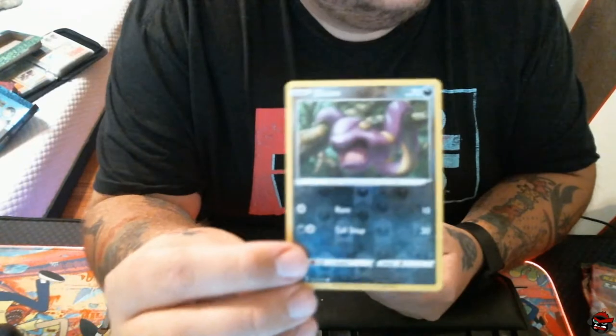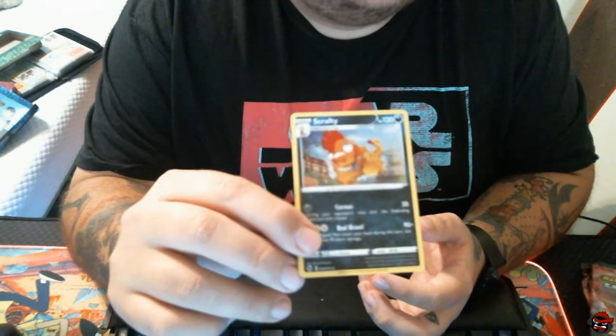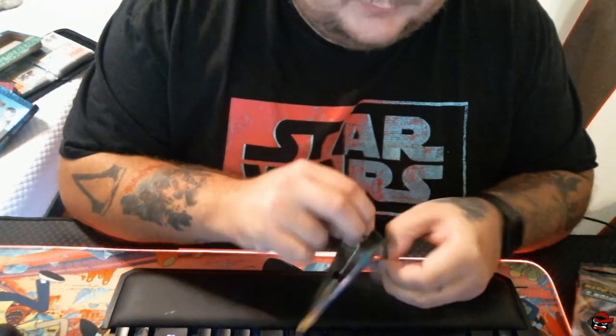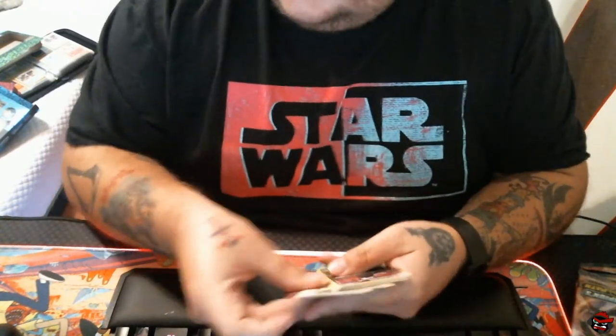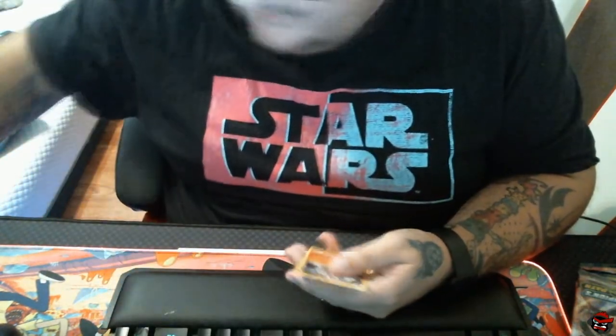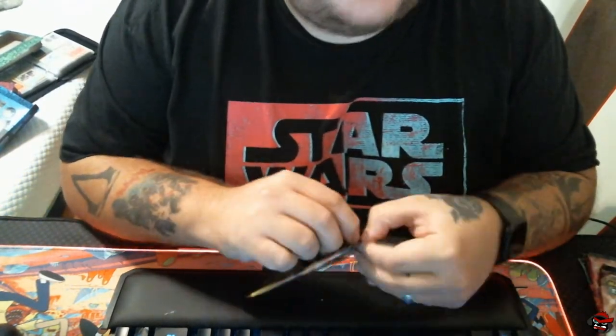Duplicates again — "Duplicates Path," that's what I want to call it. Ekans Reverse Holo. That's not my good camera either — I have the 920, and it usually does pretty good. The one we're using now is the 650 Logitech. That was Scrafty. Second pack — so far we're not doing too great. Lichen Rock Reverse... and Lichen Rock Holo. That happened on a previous ETB too. That really sucks.